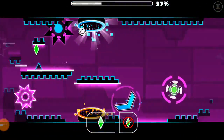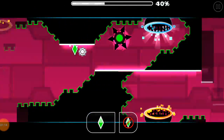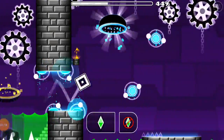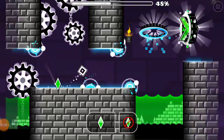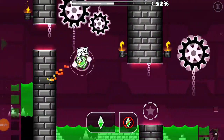This part is quite straightforward — this is the portal section, so it might make you a bit confused. Just follow, then grab the coin once you get the key. This next one requires a lot of memorization because you need to know which option to jump at. Just go there, then down here to get the coin.